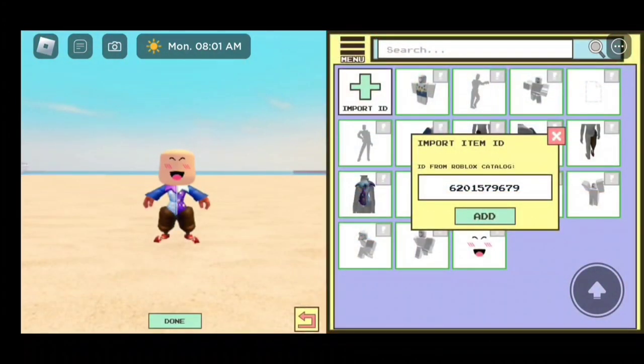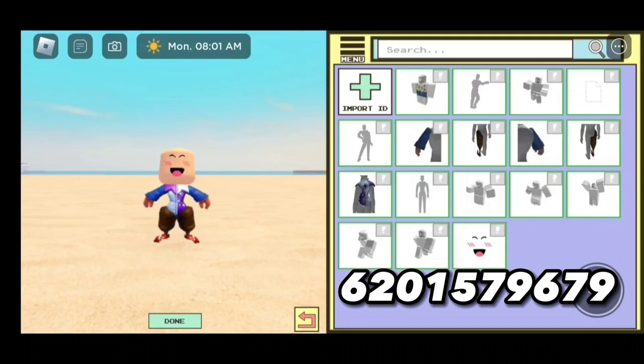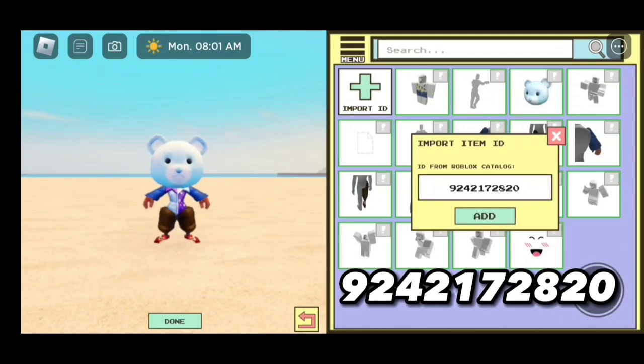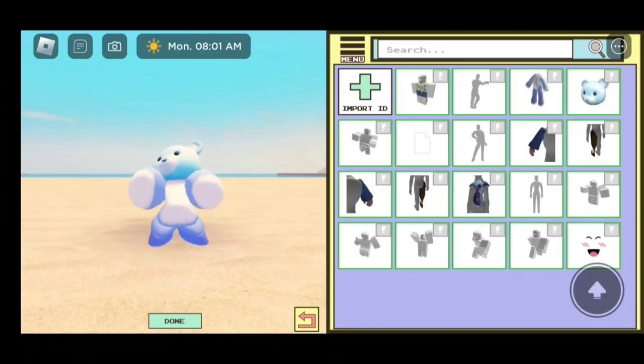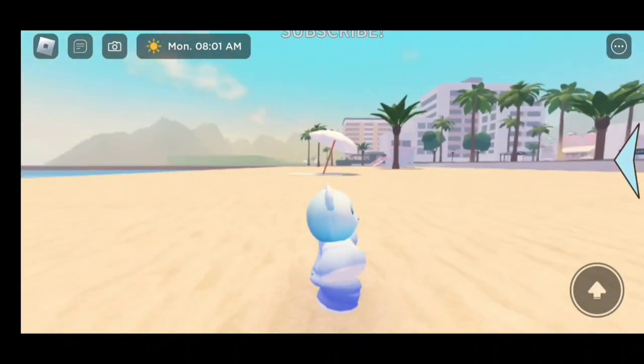Now I'm going to give you guys the bear head code for the third bear. The code is 6201579679. Now the second code is 9242172820. There we go — and here we have our blue bear. Super cute!